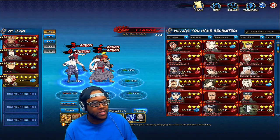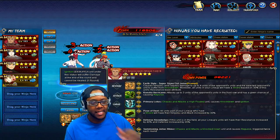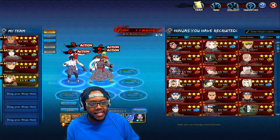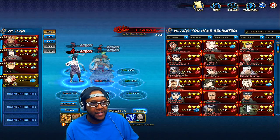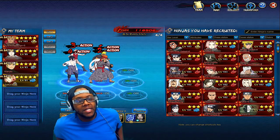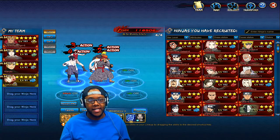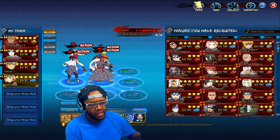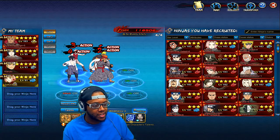You start off with a team of Naruto, Sakura, Sasuke, and Earthmane. The good thing about starting with Earthmane is he's a tank, so you already have a balanced team. Naruto is already a tank, you have a healer, and Sasuke for damage. For Earthmane especially, this is a really good team to start the game with — everything's already right.